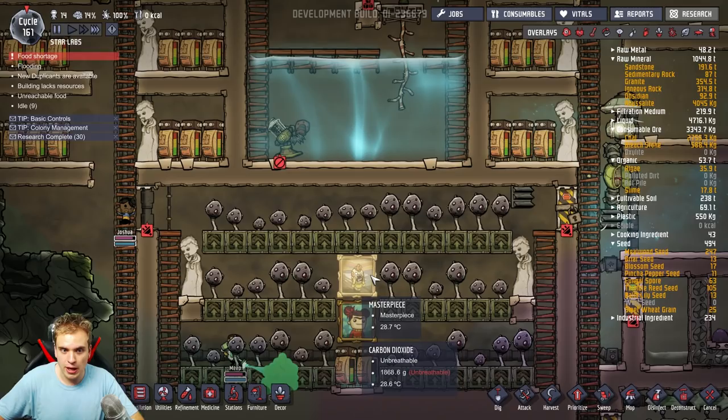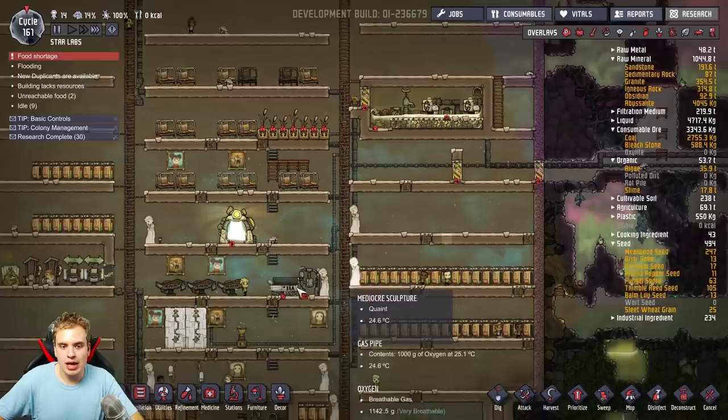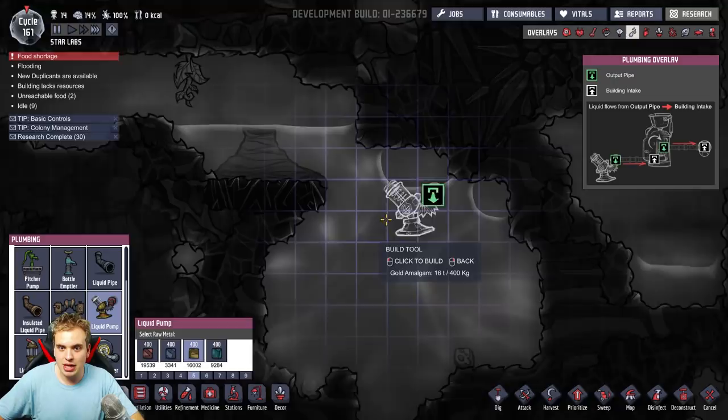I think I need to expand the mushroom farm somehow — I definitely need more mushrooms. Or I can put a few meal lice again. I just removed them a few cycles ago because I didn't want to consume too much water. But since we found this beautiful cool geyser, I can start pumping water out of here inside my container. I'm definitely gonna do that right now. You'll be surprised how fast it's all gonna be built because I have all my duplicants basically doing nothing.